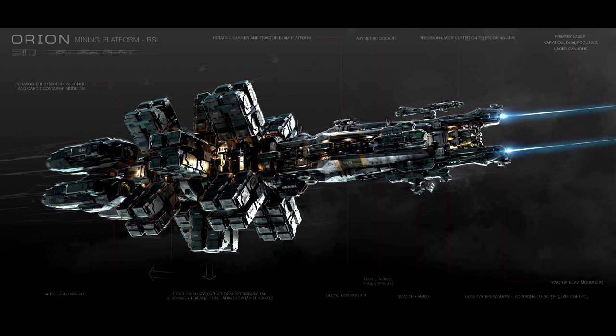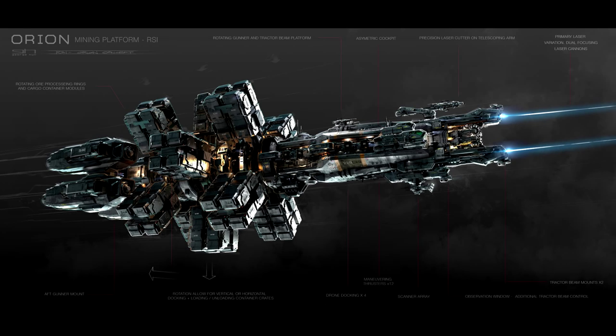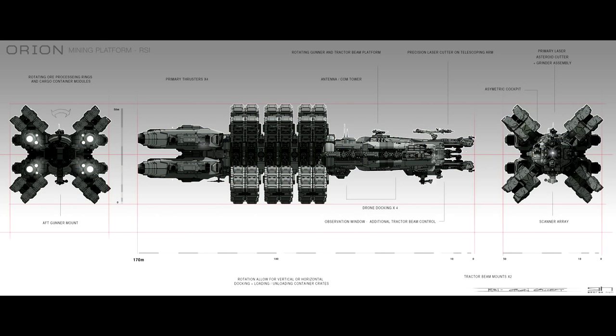The power plant is a size six, which is the same as an 890 Jump, a Carrick, and a Reclaimer. I sort of envision this thing being a power-hungry beast — you've got lasers all over the place, mining drills, a refinery happening at the same time, spinning saddlebags, and six people on board. Maybe it's just a really efficient ship, but I was personally expecting to see a power plant closer to size seven. That said, if a size six is fine for a Reclaimer, it's probably fine for an Orion.